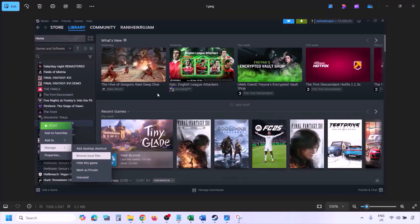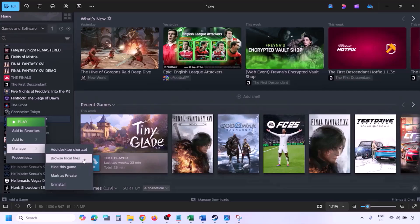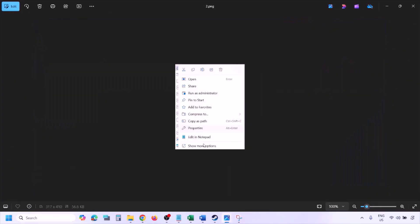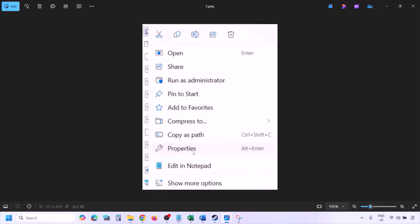To run the game as an administrator, go to Steam, go to Library, find the game in the list, right-click on it, select Manage, and then click on Browse Local Files. Once you click on Browse Local Files it will take you to the game installation folder. Right-click on the game EXE file and select Properties.